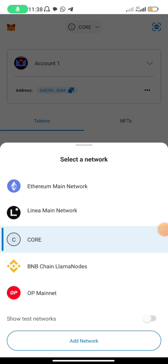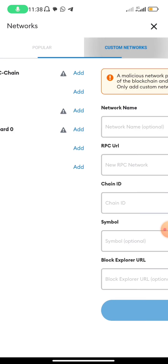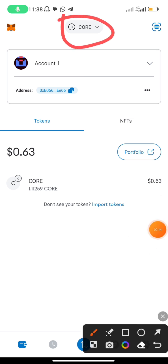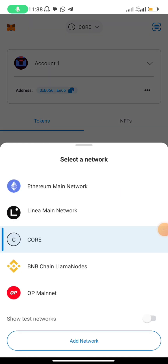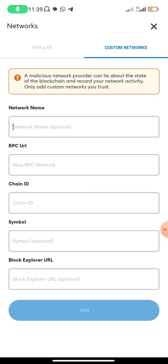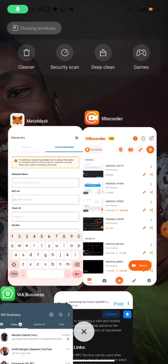Now we have to add the Open Ears network. You can either add manually, but I won't advise you to add manually. If you want to add manually, you come to this place, click on 'Add Network,' then click on 'Custom Network,' and add the name which is Open Ears. The RPC is here.